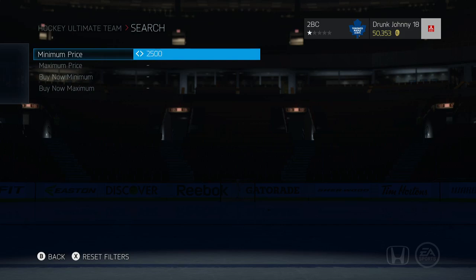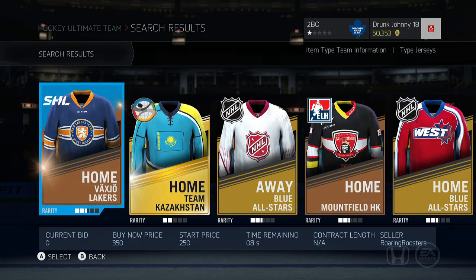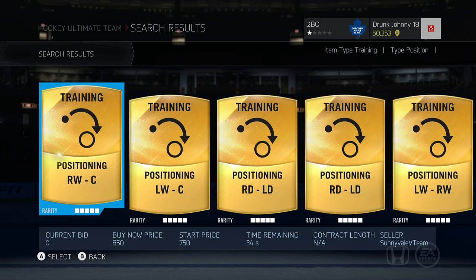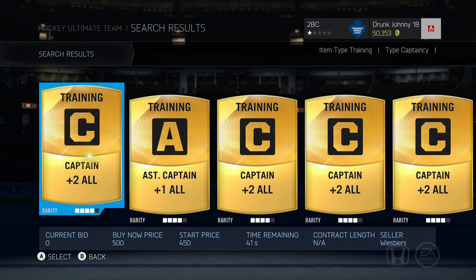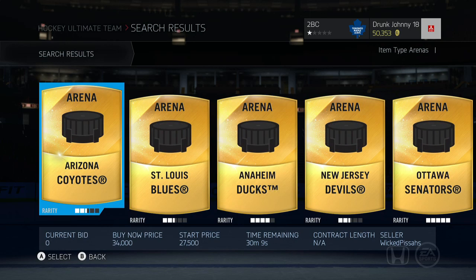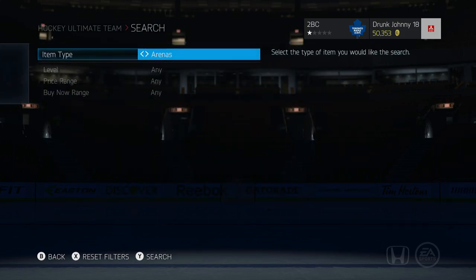You can also use the search tool to find other cards — everything from team logos, team jerseys, your team's head coach, training cards to make individual players better, position change, team change, captaincy cards, training duration, contracts, healing cards, and arenas. Basically, anything you can buy in Hockey Ultimate Team, you can find it with this tool.